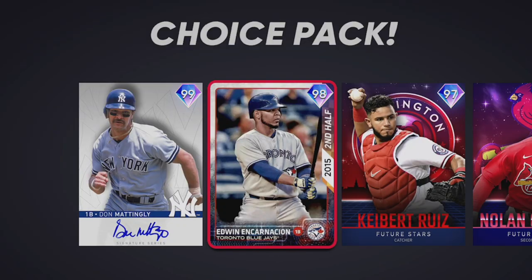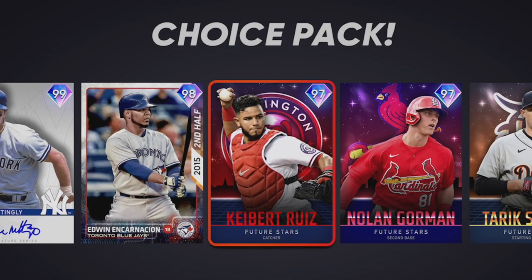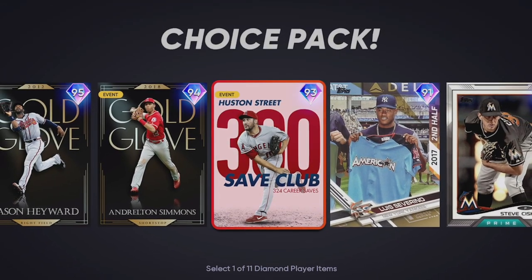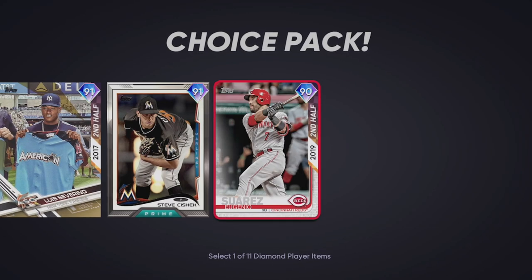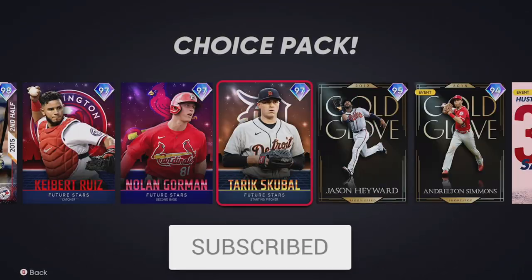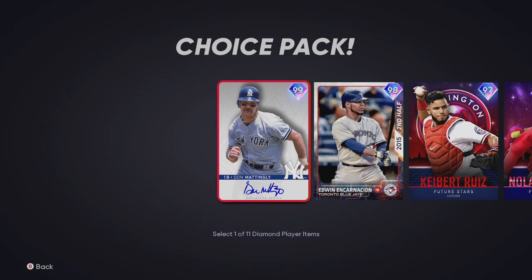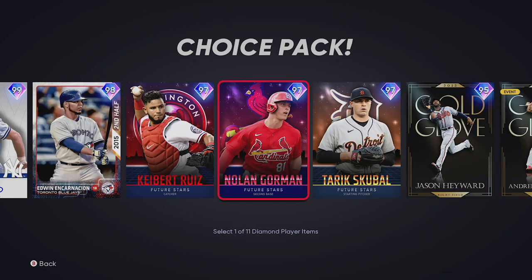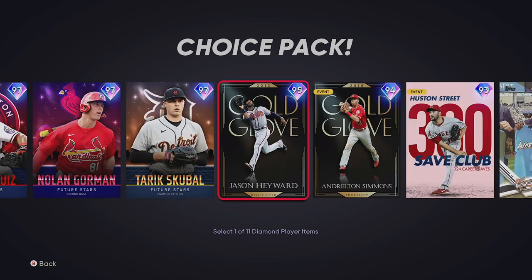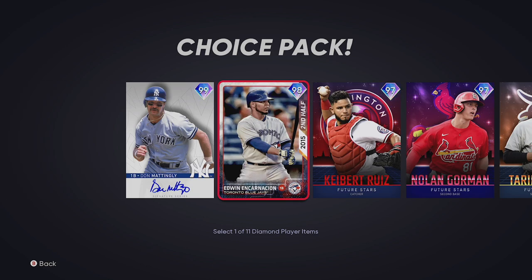What car are you most pumped about in this Run It Back pack? We got 99 Don Mattingly, 98 Edwin, 97 Kyber Ruiz, Nolan Gorman, Tyreek Skubel, Jason Hayward, Andrelton Simmons, Houston Street, Luis Severino, Steve Ciszek, and Eugenio Suarez. A sick load of diamonds added to the game today through this pack that you can obtain for free over and over again. Who excites you the most? Let me know down below. I'm going to open up multiple of these packs and finish the entire program right here in this video. Let's get into this content.